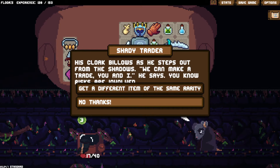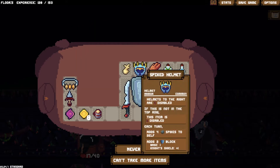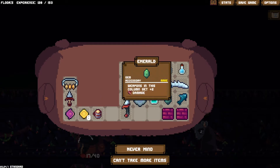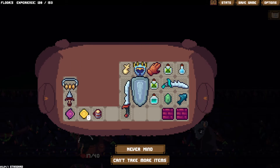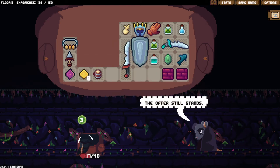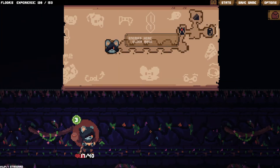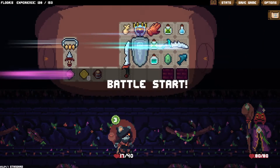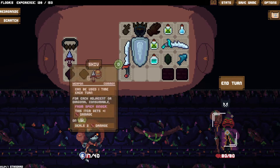Unknown event - let's make a deal. His cloak billows as he steps out from the shadows. 'We can make a trade, you and I,' he says, 'risks are involved.' Get a different item of the same rarity. Honestly I'm happy with what I've got - see you later. Enchanted Swamp finale. Let's see if we can get through here. Health isn't recovered, by the way. Is there a healer? There's an elder mage - the boss. This is the final boss. That's what the vision was about.